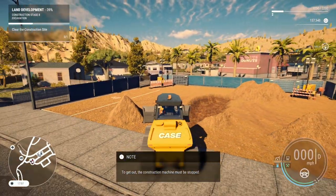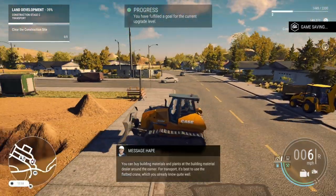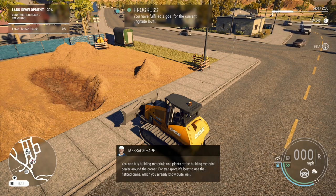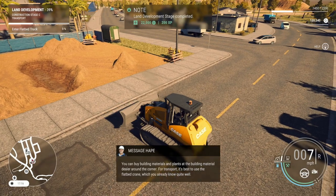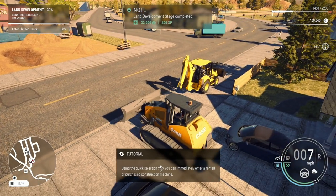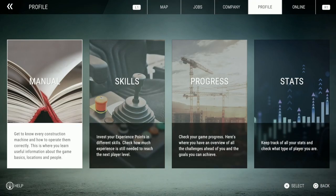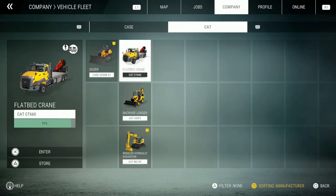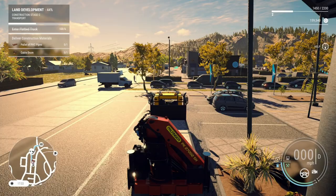Let's get the dozer out. Oh yeah that's right, we gotta do this. A tip says you can buy building material and plants at the building material dealer around the corner — for transport it's best to use the flatbed crane. Let's put this thing right over here for now — not gonna take these back yet in case I might need them. Don't hit the lady's car. Let's go ahead and enter the flatbed vehicle fleet.